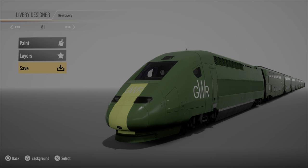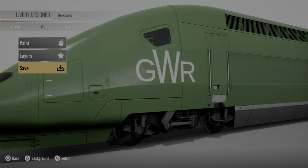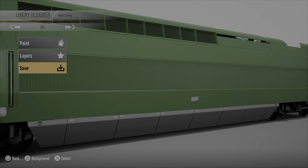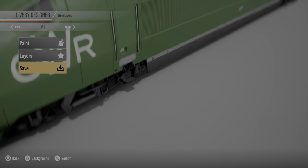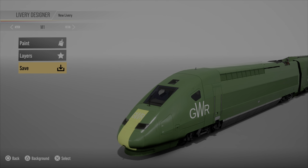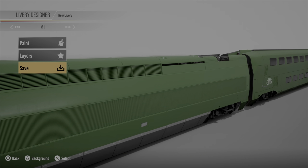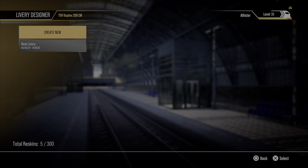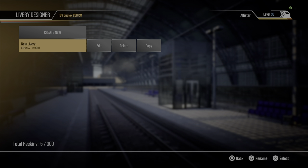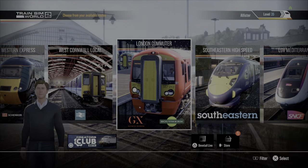It took me around 45 minutes to do it because the most painful part was doing the GWR branding on each side of the carriages and locomotive, plus this gray bit down here. But yeah, it wasn't too bad. It's my first livery that I've ever created. The camera angles are so bad in this game. Saved - it's just called 'New Livery'.